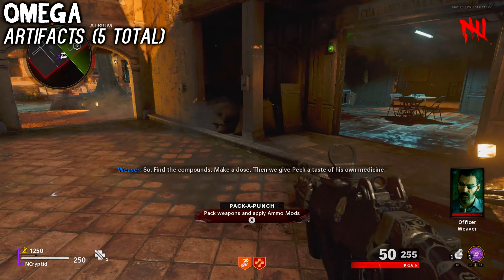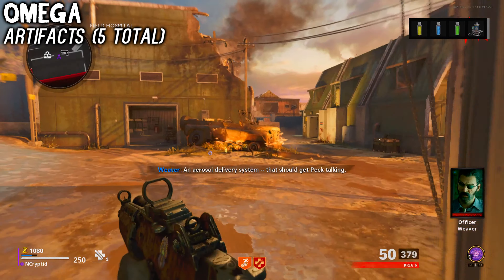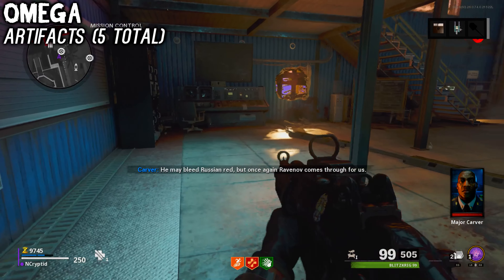Next is Ravenov's ID Badge. Then the Agent Delivery System — that's the machine that mixes the truth serum. The Essence Trap, the thing that captures the mimics. And lastly, the Aether Meter, the device that helps you find the buried Aether Crystals.